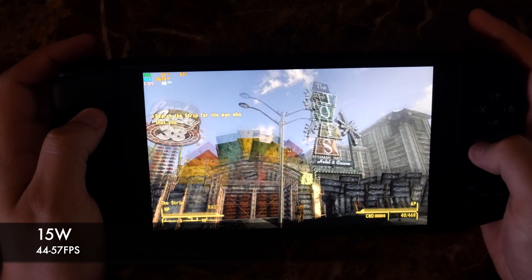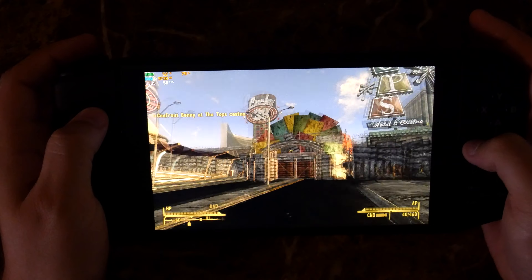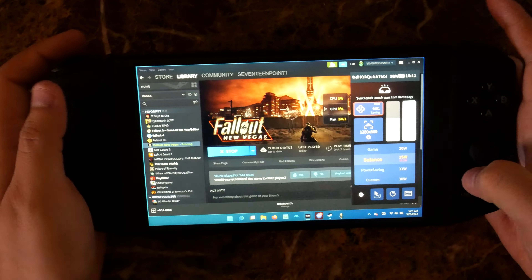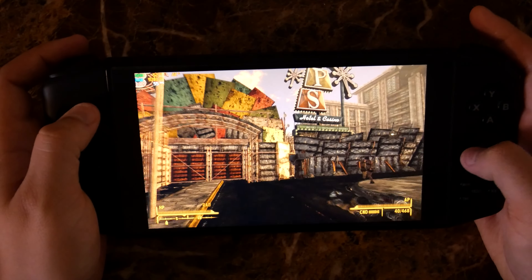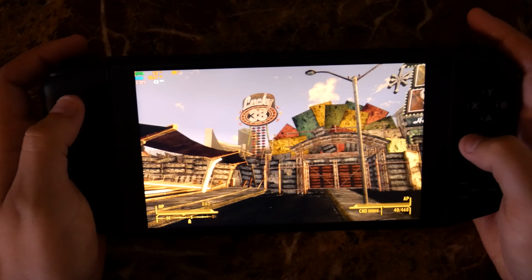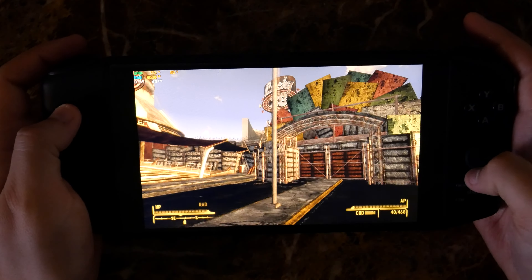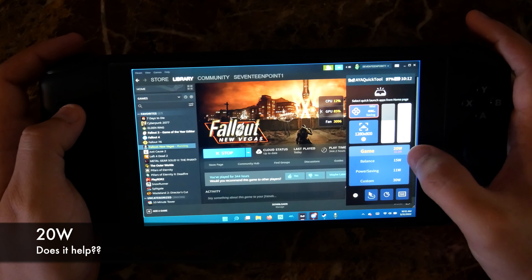Okay, so this is — without a shadow of a doubt — the hardest area to show off here. As you can see it dropped between 44 to about 55 at 15 watts. Let's actually see how 11 watts does — see if it stays above the 30 threshold. If it stays above 30, I would say 11 watts should be perfectly playable. You could probably drop it even lower, I would say about 9 to 10 watts, and you will be fine with the Neo. Let's try 20 watts and see if we can actually get 60 — I have a feeling this is going to be more engine specific.